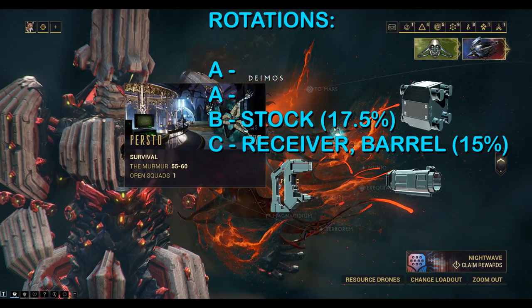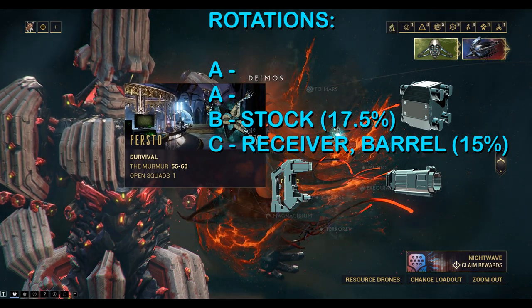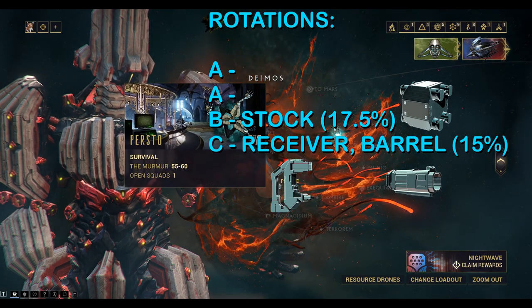We can also get it on the survival missions as well. Again an AABC rotation, so you can pick up the stock on rotation B of survival, and the receiver and the barrel on rotation C of the survival.